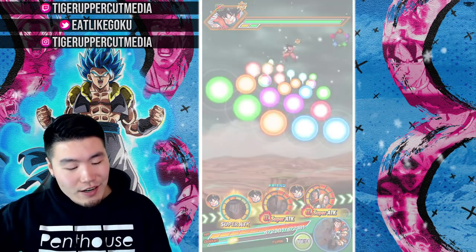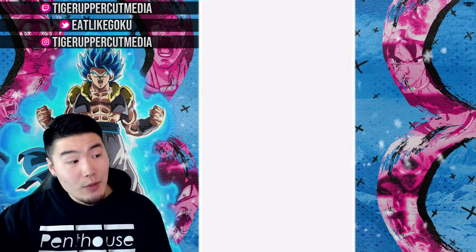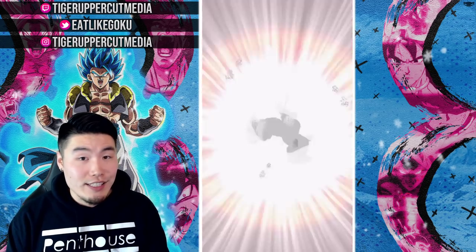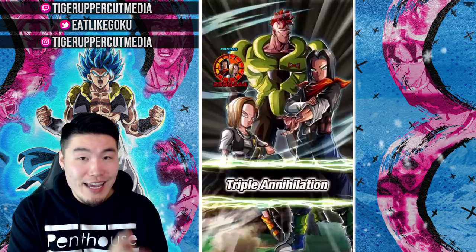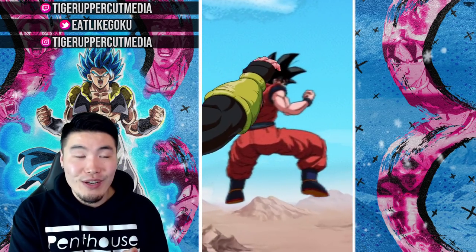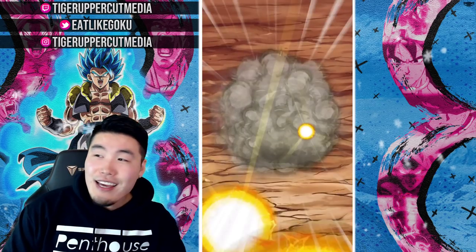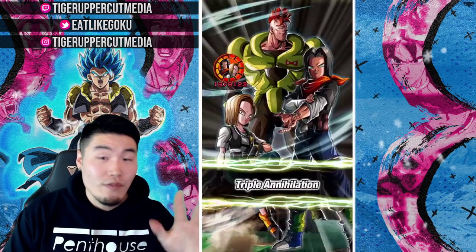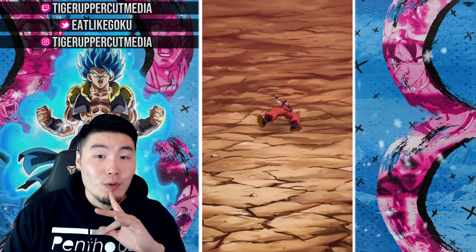First turn, first attack. We tanked that for double digits and we got 2.2 million. Which is actually okay, considering at this point he only has 30% attack on his passive. So imagine, if he's getting 2.2 million with 30% attack, then if he's at 150% attack after 5 hits, his damage output is going to be really, really good.